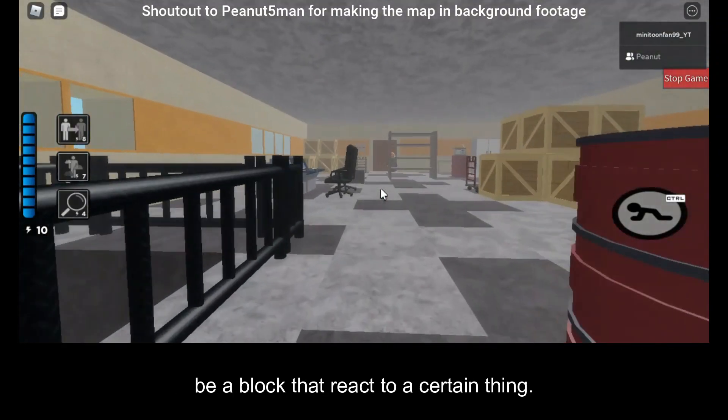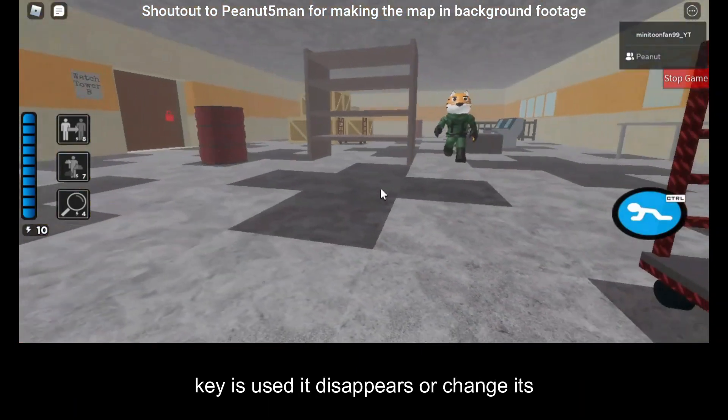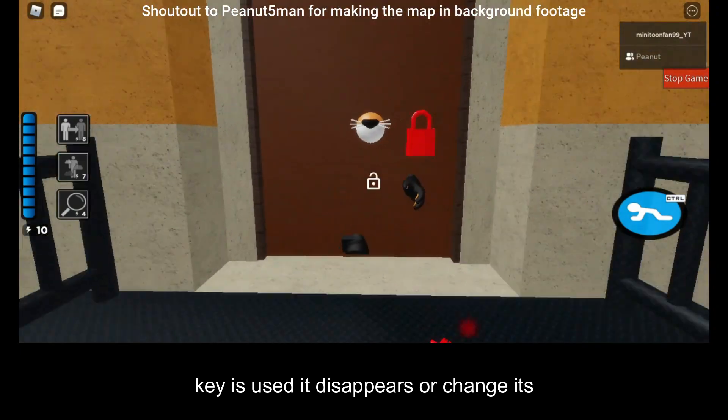Number 6: a react block. This would be a block that reacts to a certain thing. For example, you could set it so that when the green key is used, it disappears or changes its texture.